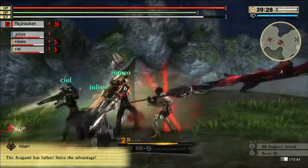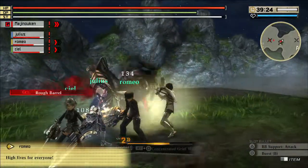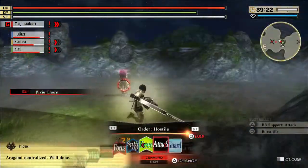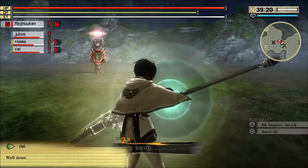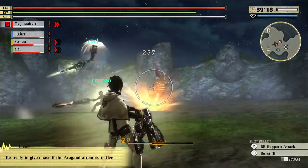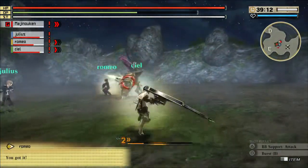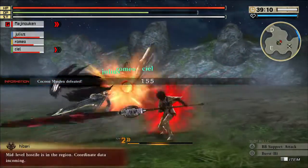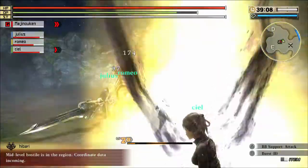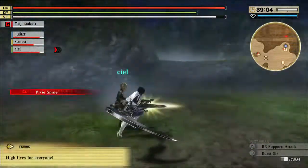This weapon is actually quite adaptable — it can be used against slow aragami, fast aragami, big aragami, small aragami — you name it. With slower aragami you can just swing at them all day long, and against fast aragami, since you have that extended range, the range can make up for how fast they're moving around.